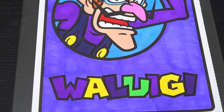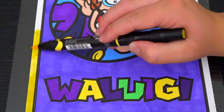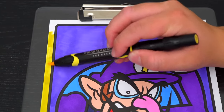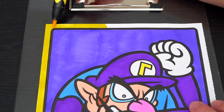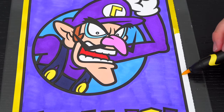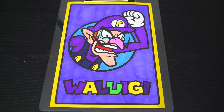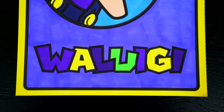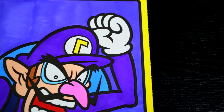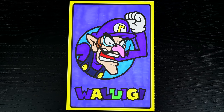And lastly, let's color in the borders light yellow. Okay, I'm all finished. Wow, this picture turned out so cool. I love all the purple colors everywhere, and Waluigi is one awesome villain.